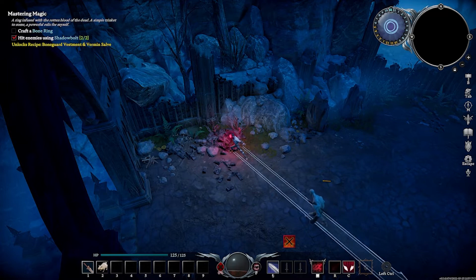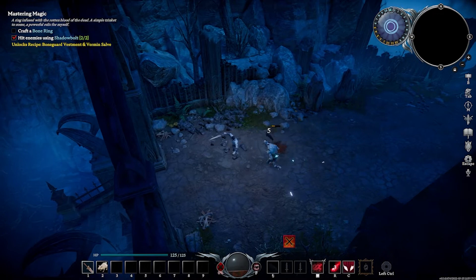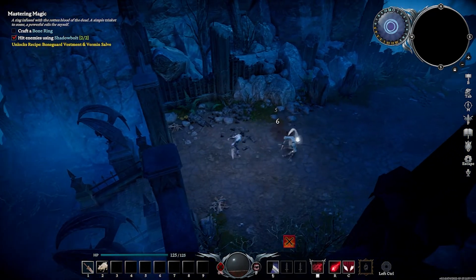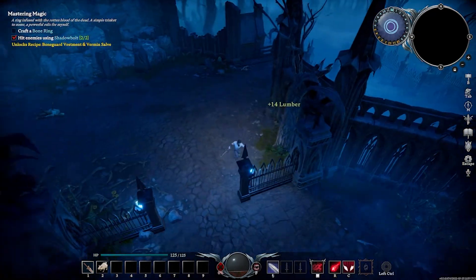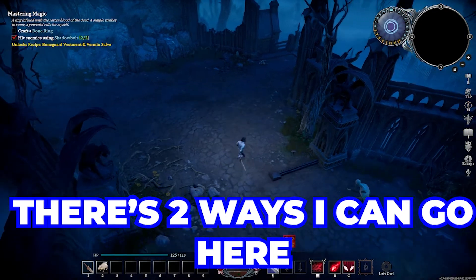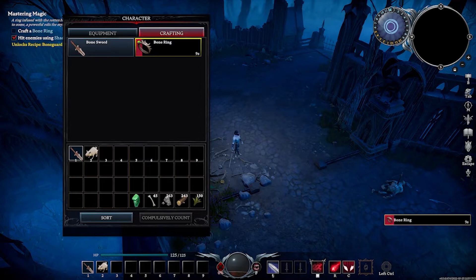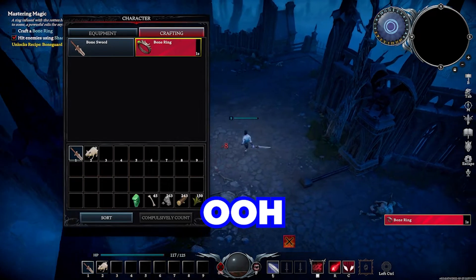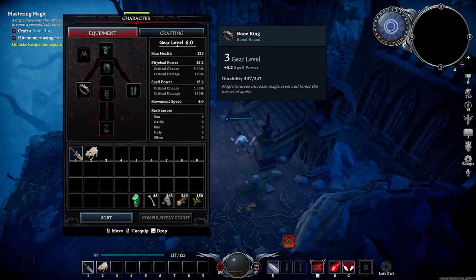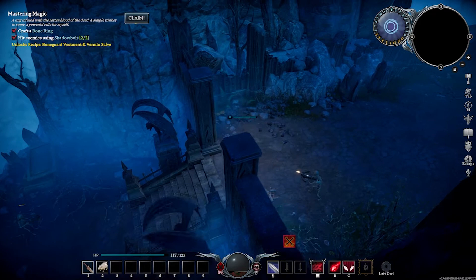Hello, big boy. Nice. I have no idea where I'm going. There's two ways I can go here — this way or the bad way. Craft a bone ring. I can hear something else moving. Magic sources — increase magic leveling. Okay, I don't need to look.